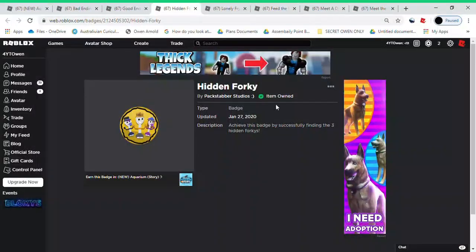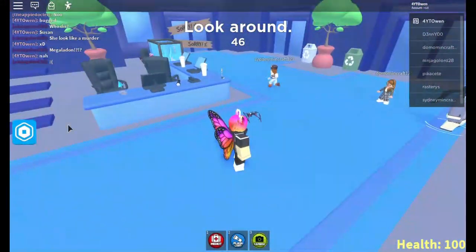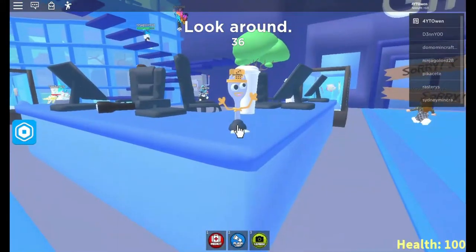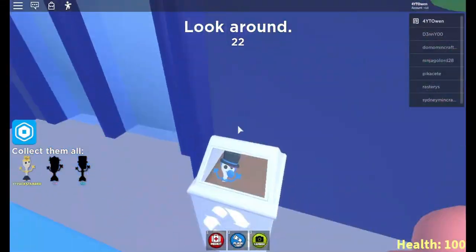The first thing we're going to be looking at is the hidden Forky badge. This badge can be obtained by finding all three hidden forkies in the lobby. The first forky you're going to want to find is Packstabber — he is on the front desk, he's pretty visible. You're going to want to click him, and a thing's going to pop up in the corner of your screen, it's going to make a sound, and it'll give you the first one.